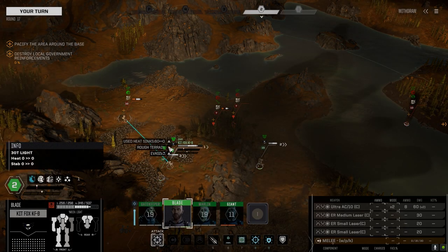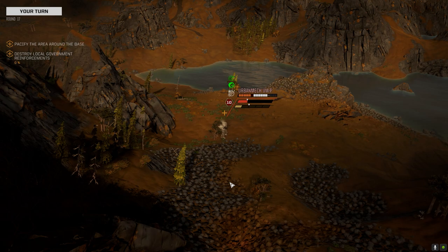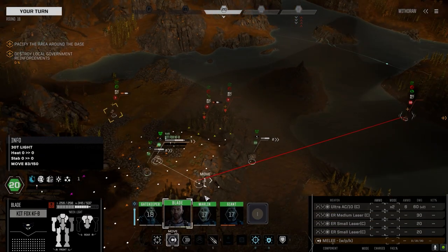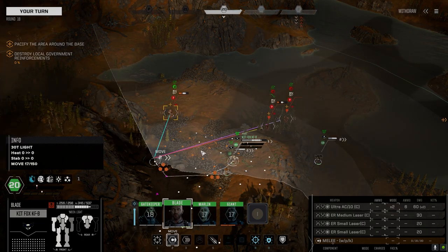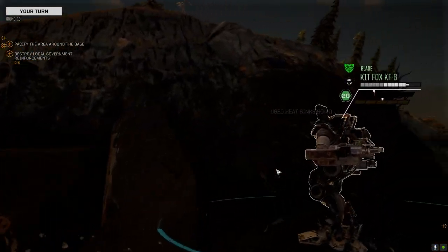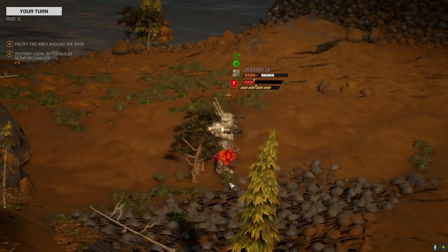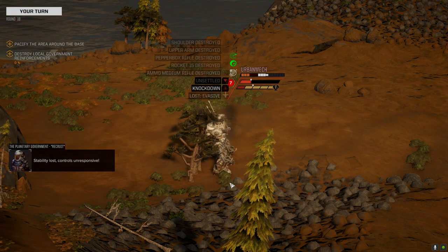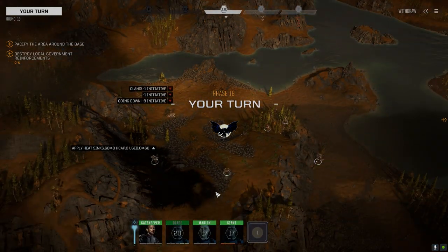Let's move a little bit — one chevron of evasion is better than nothing. We'll unload on this guy. The AC missed, but what can you do. Let's get up here and get a bit of height advantage. Firing on this guy. Have a seat buddy.